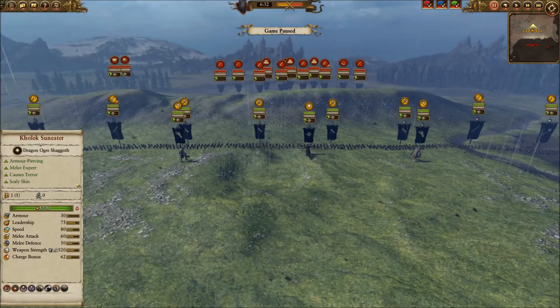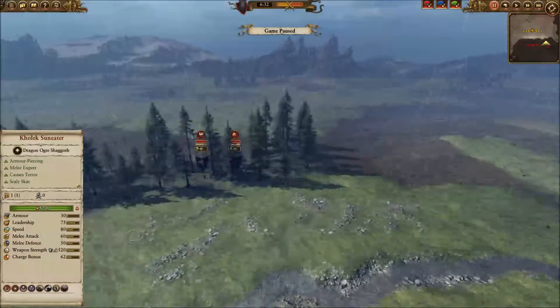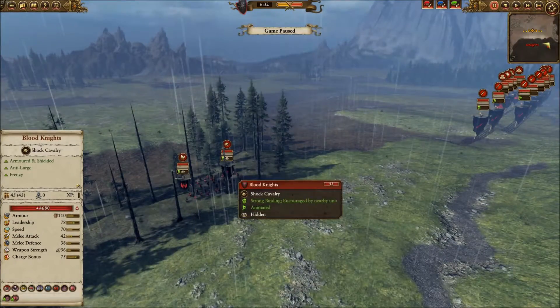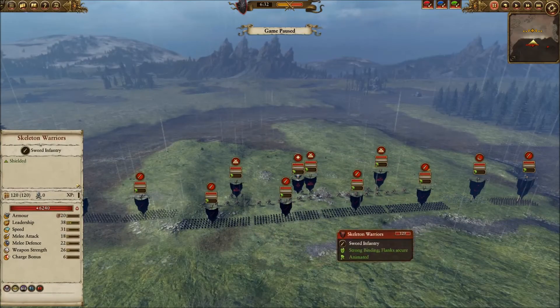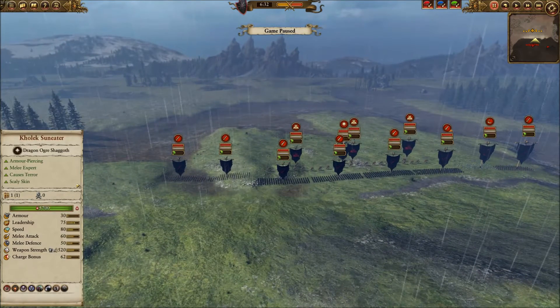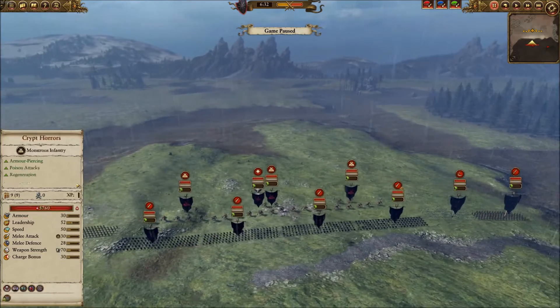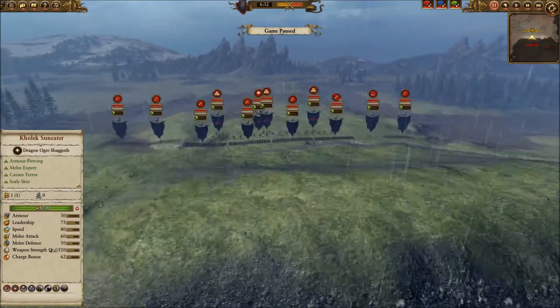I've got the halberds out on the flanks, Giants on the wings in the second row, and Kolek Sun-Eater dead center ready to get nasty. My opponent hid a Wight King and one unit of Blood Knights in the woods, and for his main army he has four Skeleton Warriors, one Cairn Wraith, three Grave Guard with great weapons, three Crypt Horrors, and Vlad von Carstein as his leader.